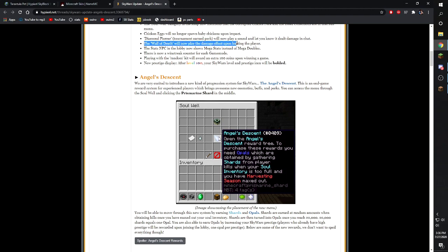The wall of death will now play the damage effect upon hurting the player. This hasn't really been a problem for me personally — I've never been in the wall of death — but I'm assuming this is primarily a mega Skywars thing. I don't really play mega, but the wall of death used to never deal damage and now it does.